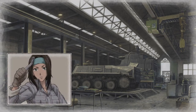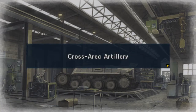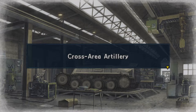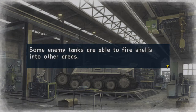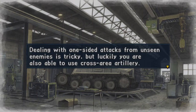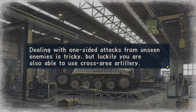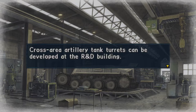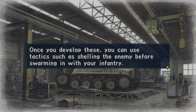Development tier 7. I guess there's 12 development tiers, maybe more in post-game. Cross Area Artillery. My first question is, is this something that I can do? Some enemy tanks are able to fire shells into other areas. Dealing with one-sided attacks from unseen enemies is tricky, but luckily you are also able to use Cross Area Artillery. Cross Area Artillery tank turrets can be developed at the R&D building. Once you develop these, you can use tactics such as shelling the enemy before swarming in with your infantry.